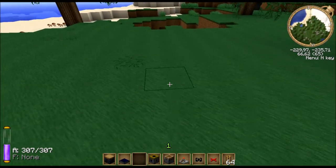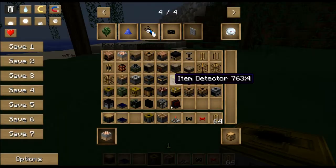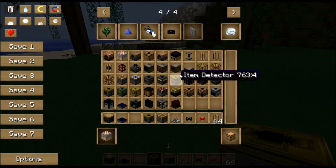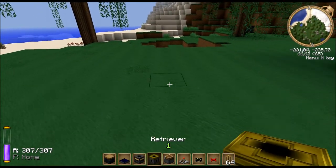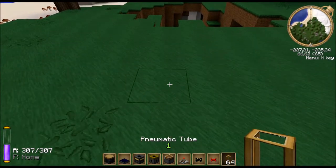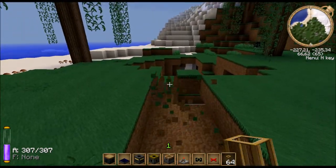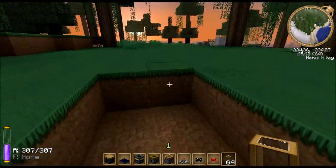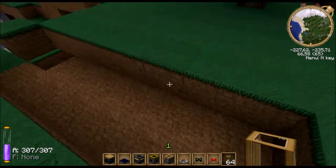We need two mods for this setup I have in mind — a retriever, a deployer, and I also need a filter. As you can see currently in my inventory, I only have Red Power stuff, because even though this is mostly for expanding on Industrial Craft, most of the machine is made using Red Power.